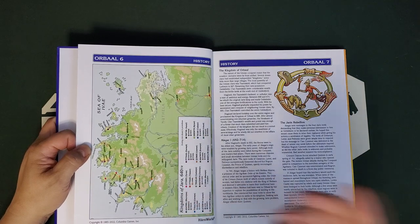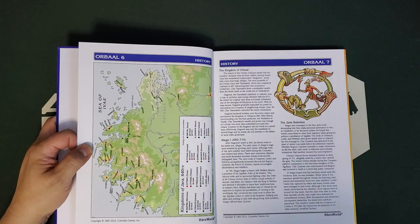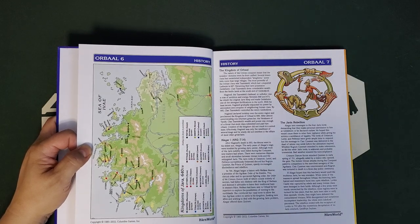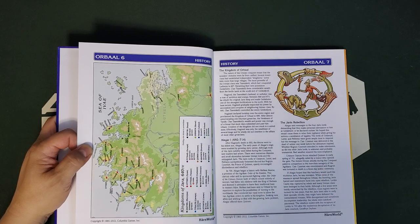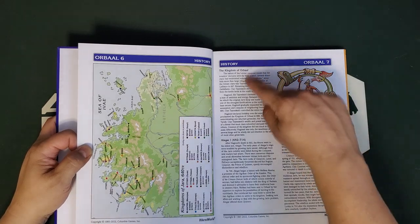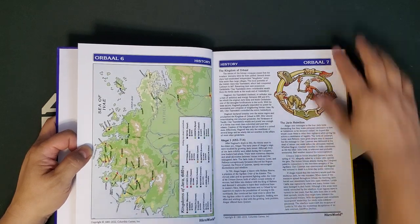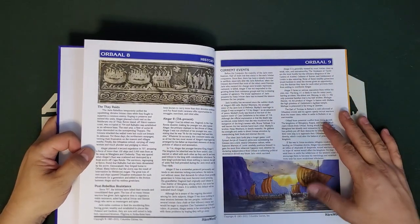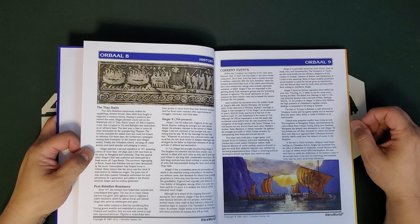Here is the Kingdom of Jara, and here are the kings. Aligar I, 692 to 714. Here's the big Jaran Rebellion, which is mercilessly crushed. They raided the Meldurini city of Thay, which ended in the so-called Rape of Thay where they ravaged the town. Sometimes you'll want to take a setting in a different direction than the canonical one — Harn does not give you that problem. You start in 720 and nothing they have ever published or will publish is going to contradict that.